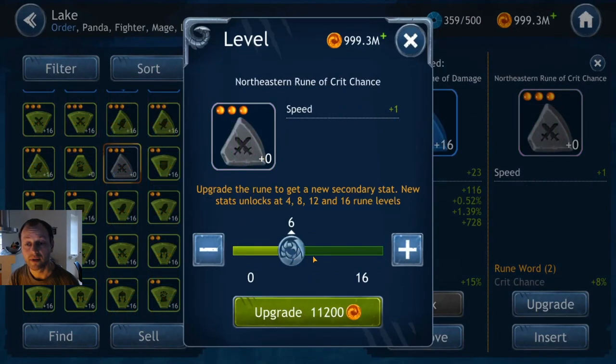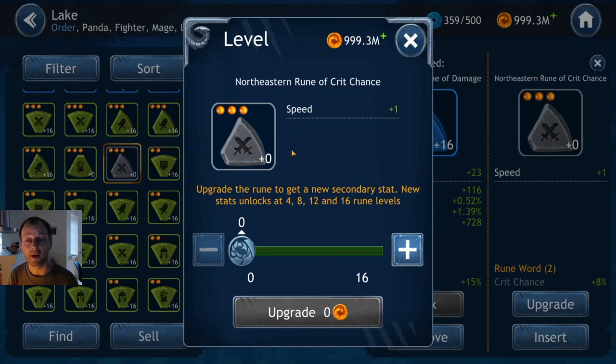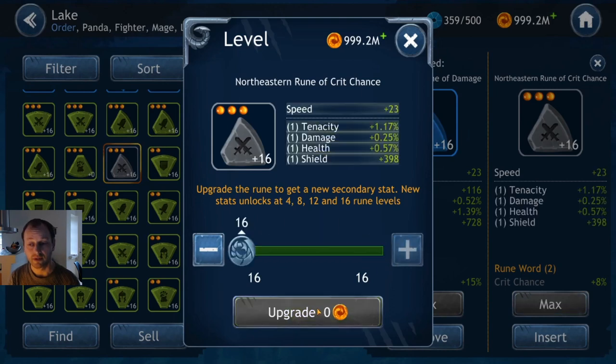But back to the rune I bought in the shop — it can turn out very good for a rather cheap amount of gold. 23 speed is guaranteed and then it's just to hope that the other stats are good. You can't know ahead of time. Not the best stats — you got damage but apart from that there's nothing else useful on a crit chance rune. But if you need the 23 speed on an eastern rune in a crit set, go for it.